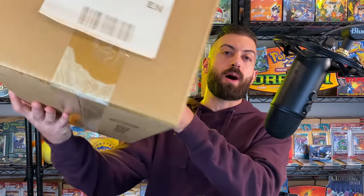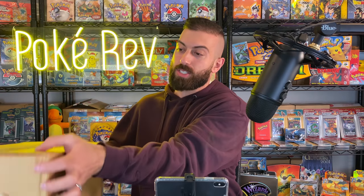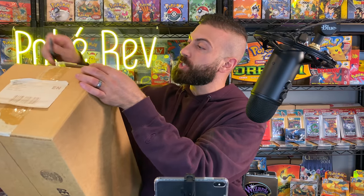Check it out. This is a Legends of Justice factory sealed case — inside are 12 collection boxes. These collection boxes have black and white era Pokemon cards. I'm going to open this up right now and open up one of the collection boxes. There's Plasma Storm as one of the sets in here, where you could potentially pull a secret Charizard or Blastoise. So we're going into this right now.